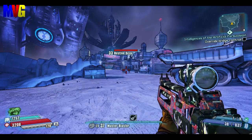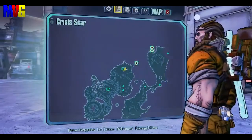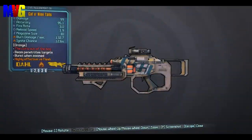This is going to be my first Borderlands: The Pre-Sequel video on legendary weapons. My first legendary weapon that I'm going to show you guys is called the Cat of Ninetales. The Cat of Ninetales is a laser weapon, and it has a really unique ability.